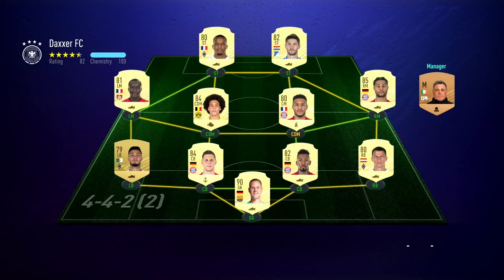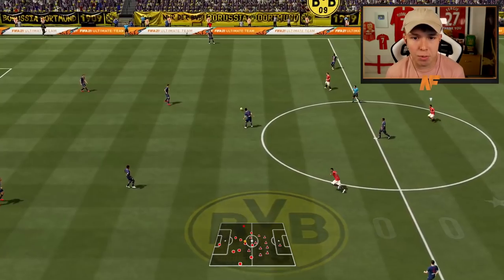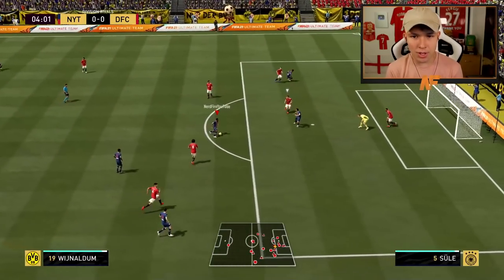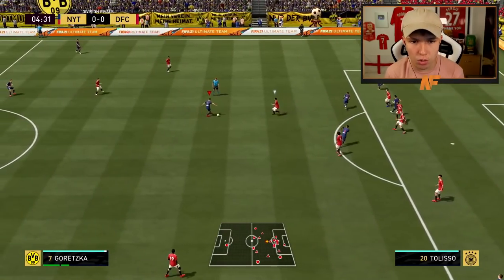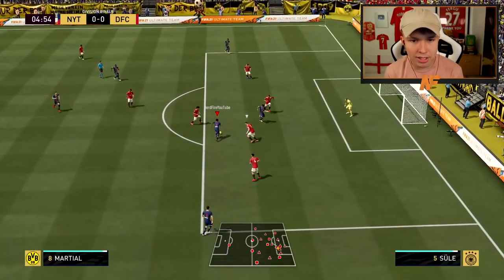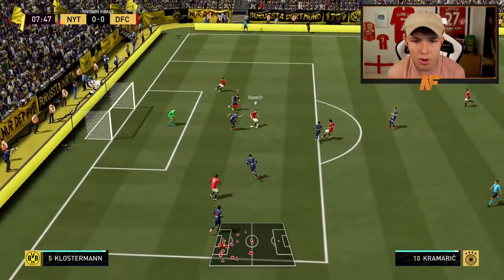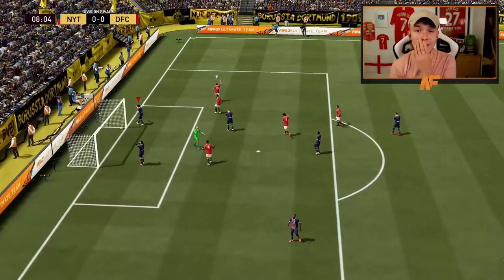We've got an opponent with a decent starter squad — Sule, Boateng, Tolisso, Witsel, Kramaric, Gnabry, Diaby, Laimer, and Dest in goal. Into the 4-2-2-2 formation we go. Good chasing from Cantona — Cantona's through! But a dodgy touch and he's moved his keeper. Martial with composure — good block. Gretzka plays it in to Martial — cut back — oh! Van Dijk shouldn't have been beaten there. Klostermann — oh no — it goes in. We are down 1-0 in eight minutes.